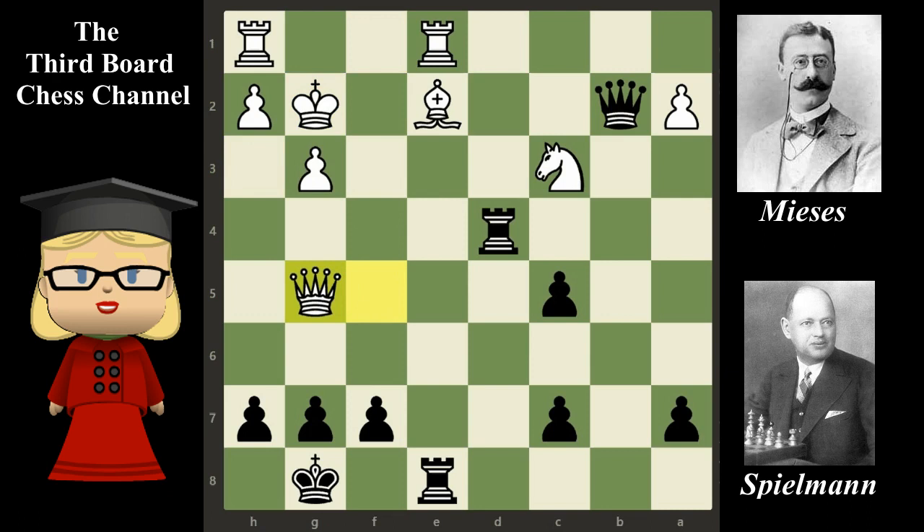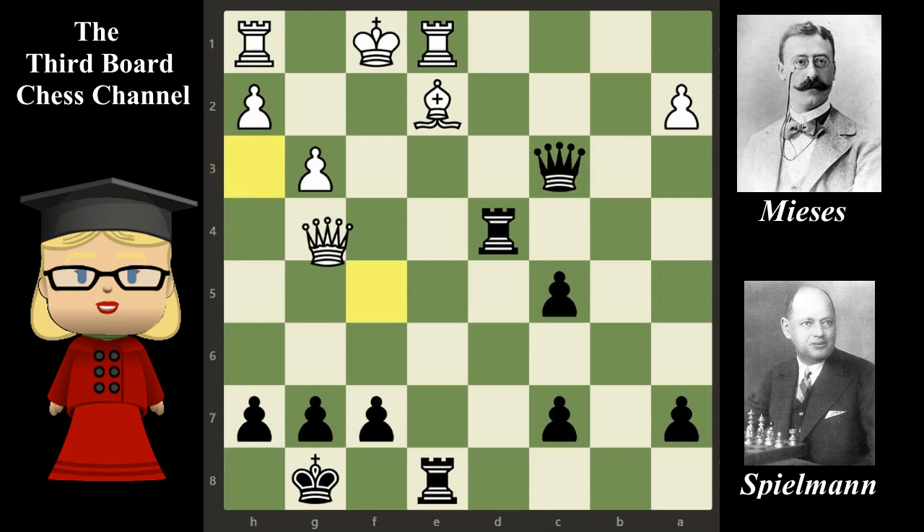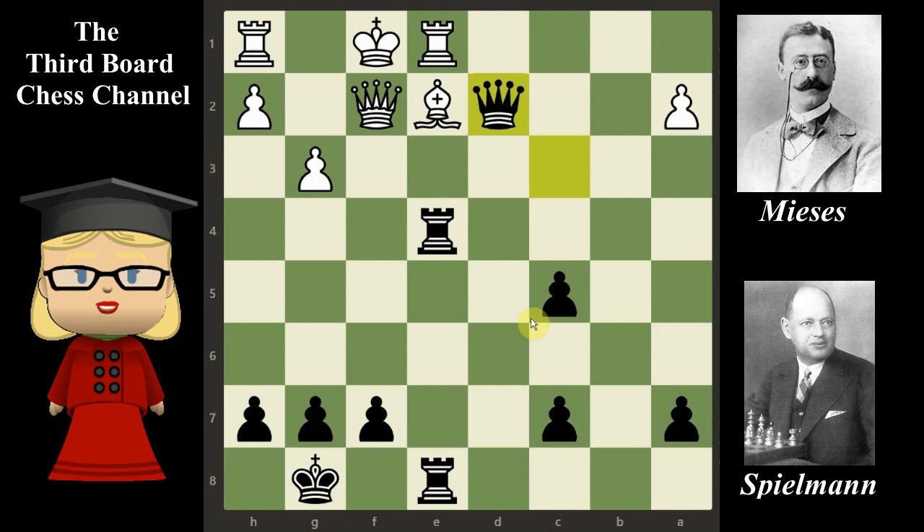However, in the game white plays queen takes knight, and the game continues with queen takes on c3, queen f5, rook from d to e4 — pinning the poor bishop. This will finally decide the game in black's favor. Queen f2, queen d2. Black now threatens to move his rook from e4 to f6, and there's nothing white can do to avoid it.